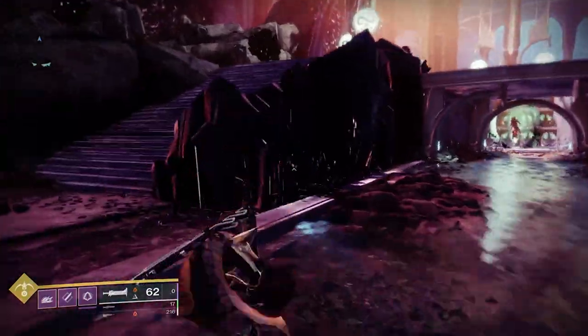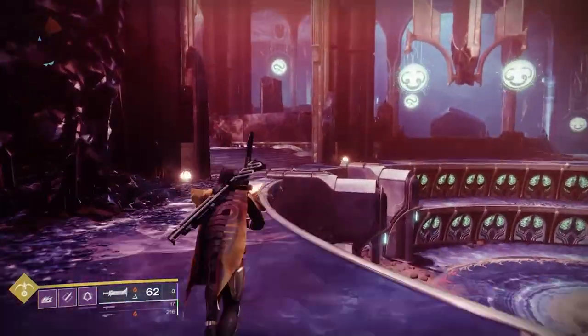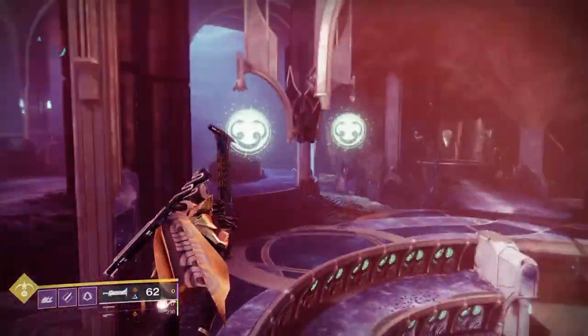The easiest way to do this is have your fireteam group up into three groups of two. Remember, there are symbols around the different plates, and then there are pairs of symbols in the middle.